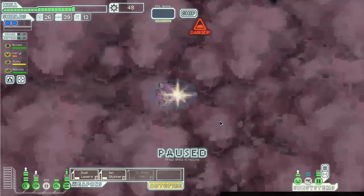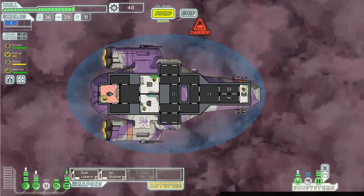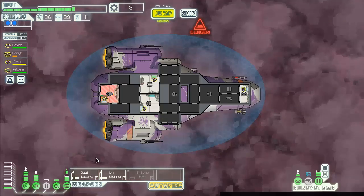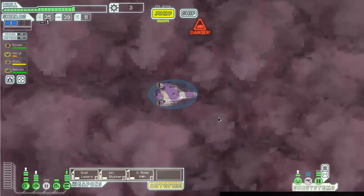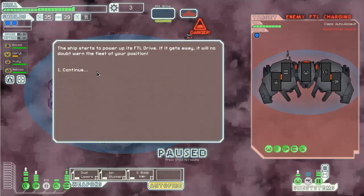Maximize my potential for scrap. I should have gotten myself more power. Two drone parts which I'm not using for ten fuel - pretty damn decent deal. Let's give myself a couple more power bars. That way I can do power, power. I've got all three items online that I want online.